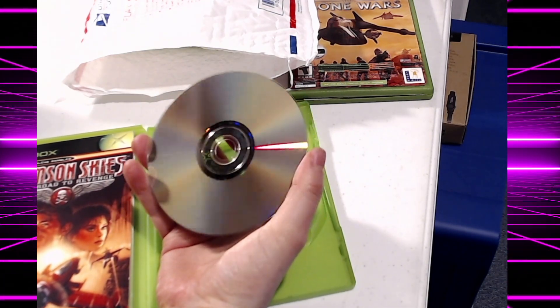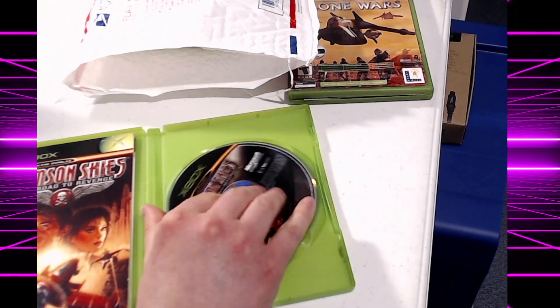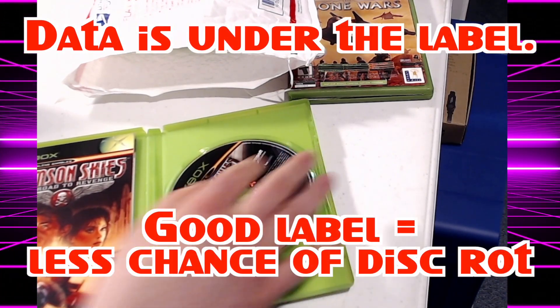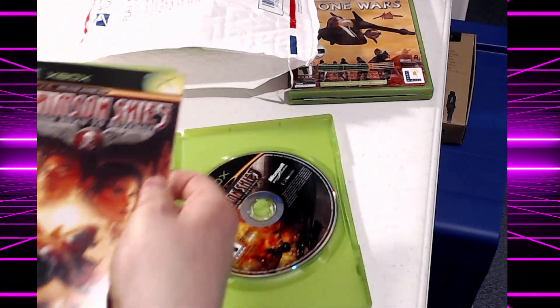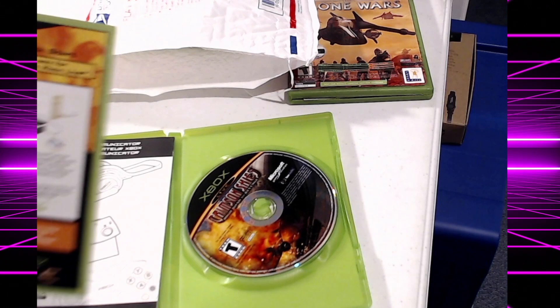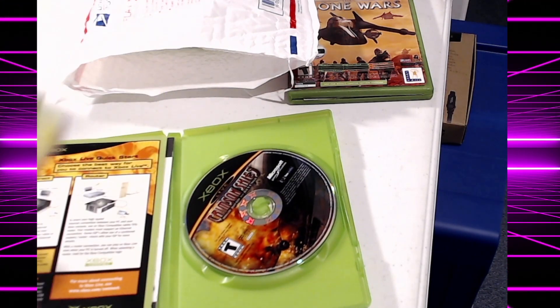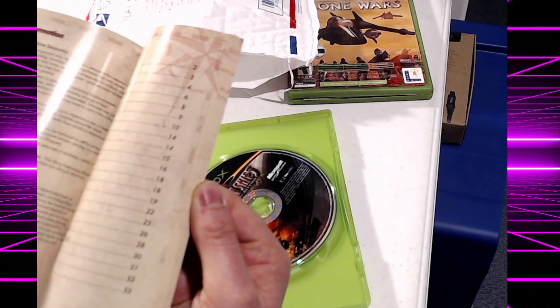Disc is in pretty good shape. There's a couple of smudges on it, but nothing significant. More importantly, the label is okay. And then look, this one came with the headset thing, the Xbox Live thing, and the manual, which is also in good shape.